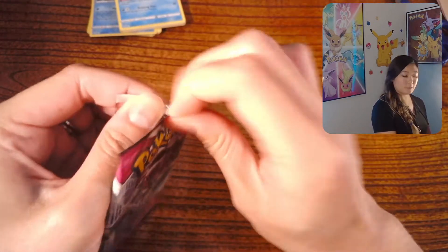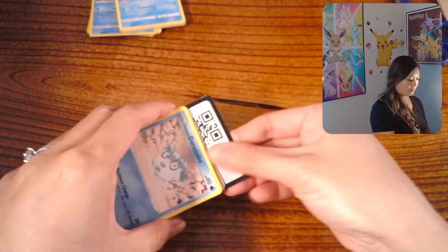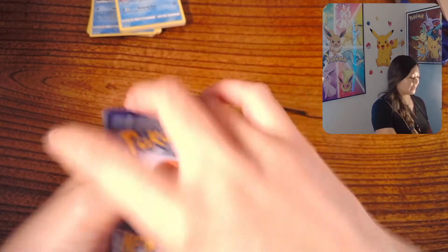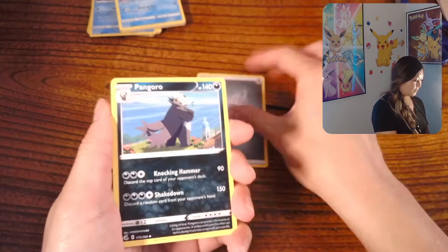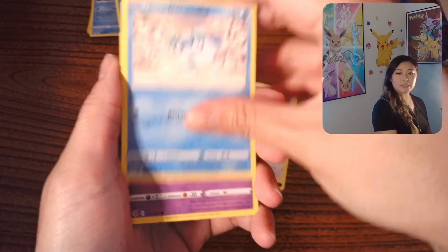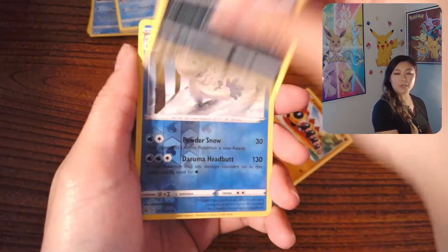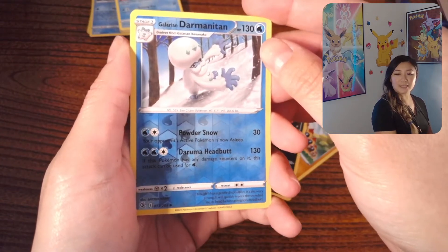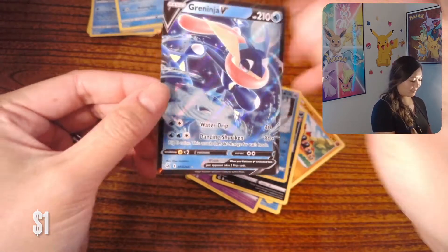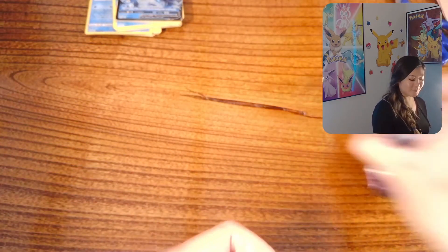Last pack of Fusion Strike. Okay, there's the promo. Let's get something here. Pangoro, Grapploct, Diggersby, Galarian Darumaka, Dwebble, Growlithe, Falinks, Morpeko. All right, Galarian Darmanitan Reverse, and Greninja V as our Rare. All right, maybe I just have to start tapping all the cards in the beginning — just like a magic wand. Next up we have our two packs of Chilling Reign.